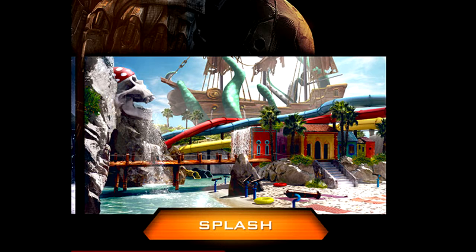Now Splash — it looks like a water amusement park type place. What first caught my eye was around the pirate ship there are tentacles, which I thought looked pretty cool. I really want to see what Treyarch is going to do with that — like if it's maybe going to come up and smash the pirate ship, break it, or even be able to kill you.